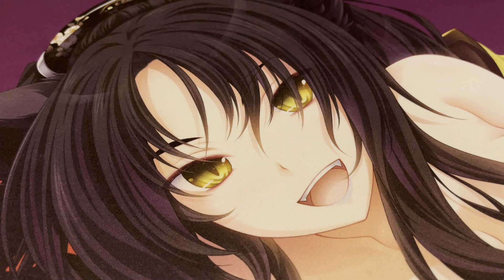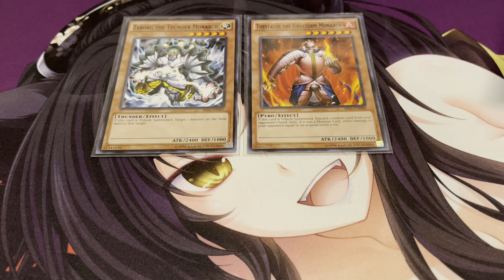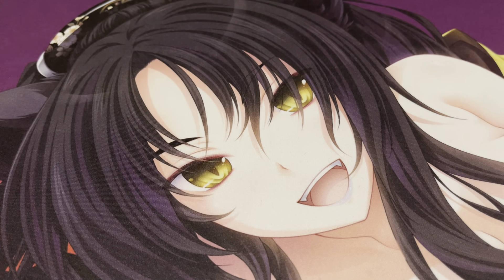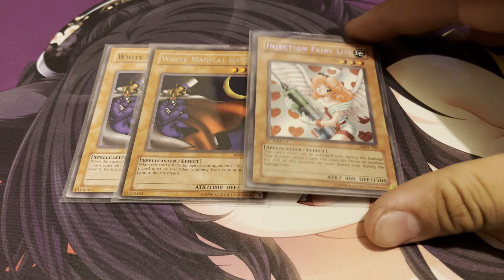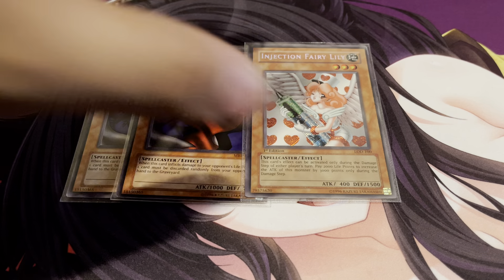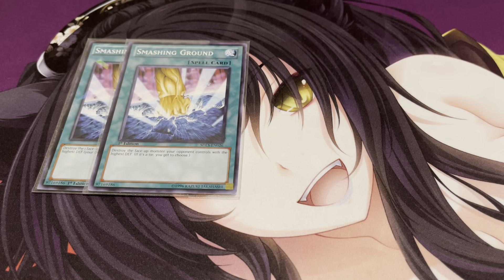For the side deck, I'm running one of each of the Monarchs that were really good during this time: one Zaborg, one Thestalos, and one Mobius. Generally I would play more Mobius, but one of each isn't so bad. I'm also running two copies of White Magical Hat — these are actually supposed to be Spirit Reapers, but until I get them, it's a pretty solid alternative and they're good targets for Shining Angel. And of course one Injection Fairy Lily because it's searchable through Sangan — just good going-second cards, basically. Also two copies of Smashing Ground, which was a really good card that hits the monster with the highest defense, so why not.